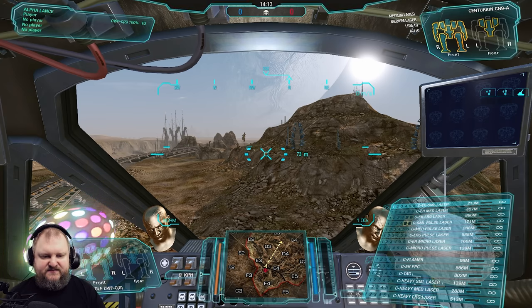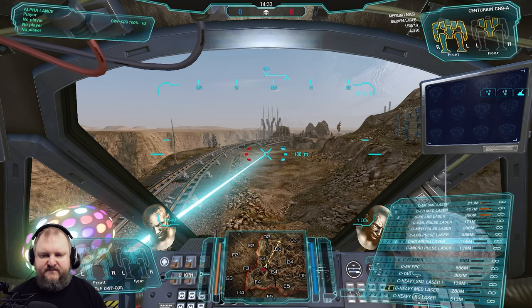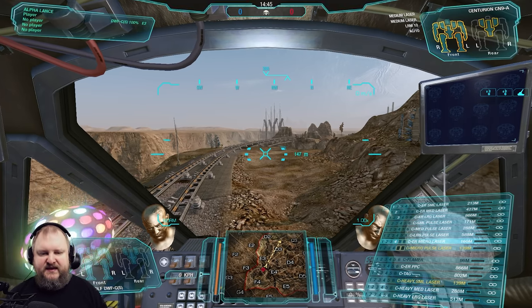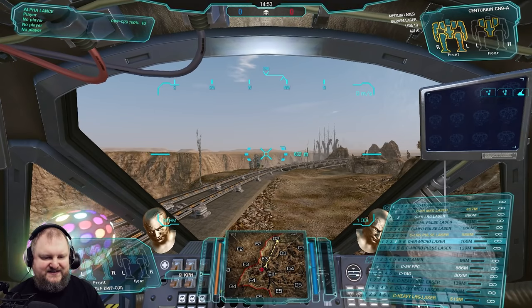Moving up to the next tier: the ER lasers. We've got an ER small, ER medium, ER large, and also an ER micro laser. They differ in max range — ER micro having the shortest at 160 meters in this case, then ER small, ER medium, and ER large having the longest range in the clan energy weapons department as far as lasers are concerned.